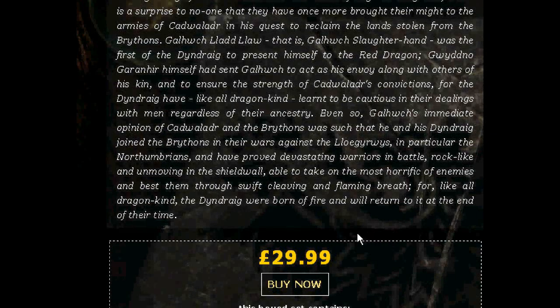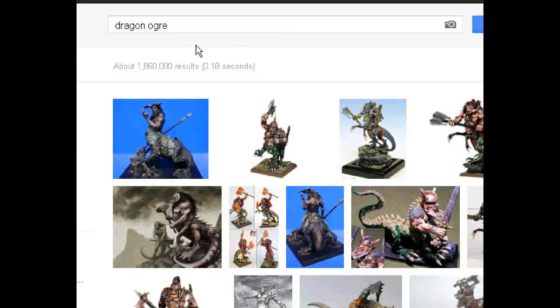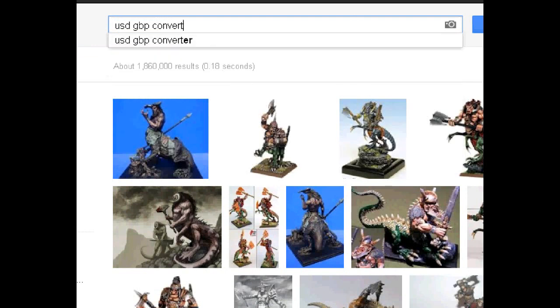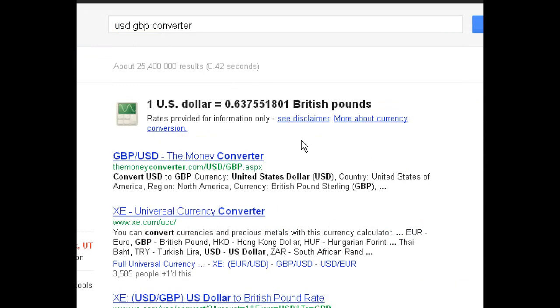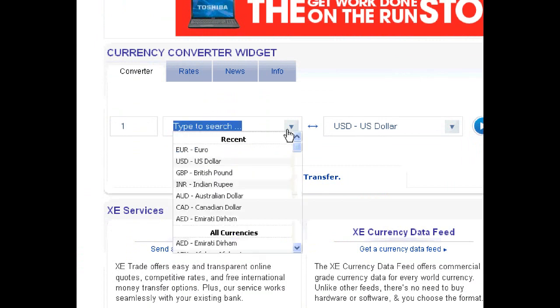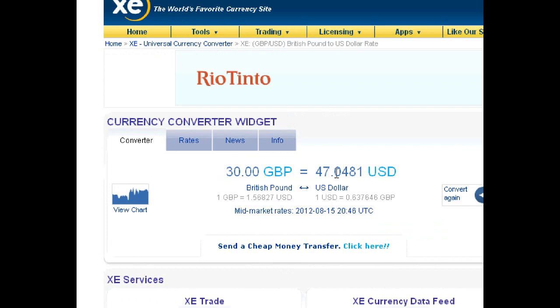He's 30 pounds. By the way, British pound is just over a time and a half U.S. dollars. So in case you're ever wondering the conversion rate — you go to Google, type USD GBP conversion or exchange rate, and it just tells you right there. $1 is worth 0.63 British pounds. You can go down there to XE universal currency. So basically, 30 pounds would put him around $47 U.S. dollars. XE.com is a really absolutely great site to go to.